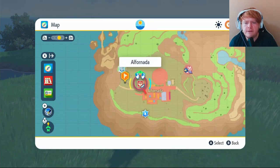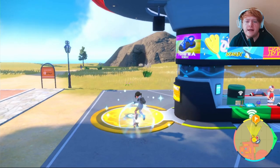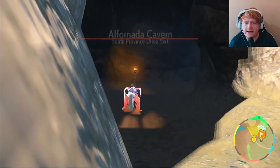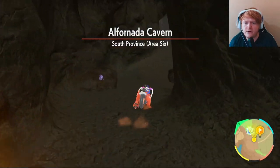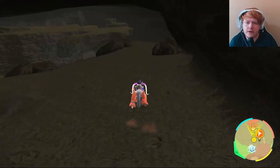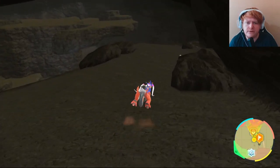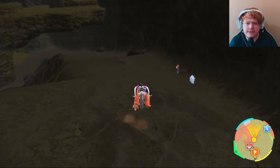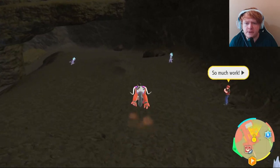Now we can move on to Gible. Put a waypoint here and fly over to Alfornada. Once in Alfornada, head over to the cave right there — once inside it should say Alfornada Cavern. Make your way down the path slowly so you don't miss anything; Gible should spawn if you search around here, and you'll most likely find one by the time you reach the bottom.